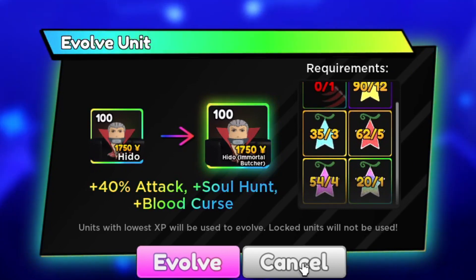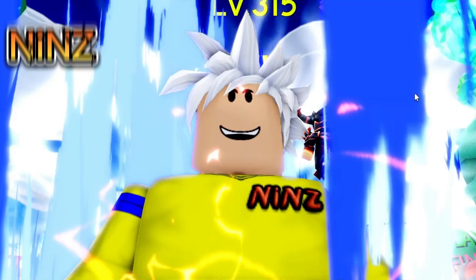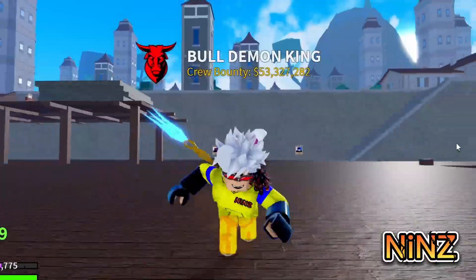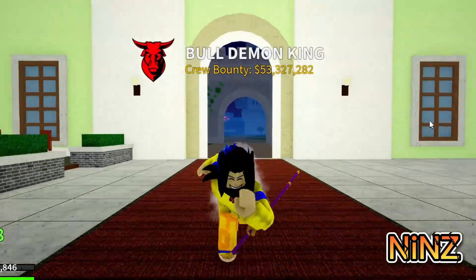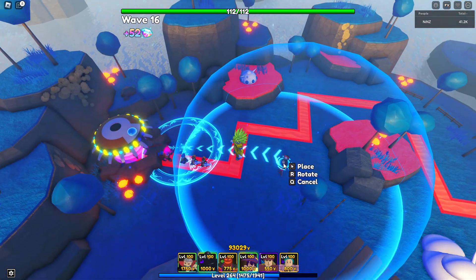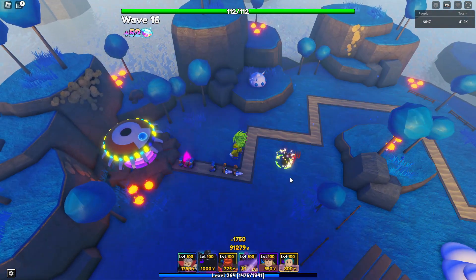Let's showcase Hido. I'm placing Hidden here — as you can see he's using an AOE circle.